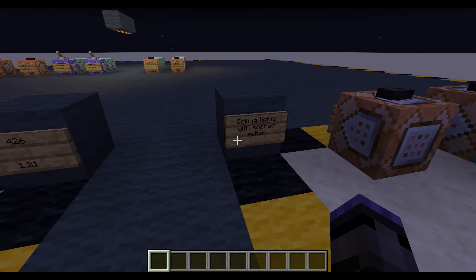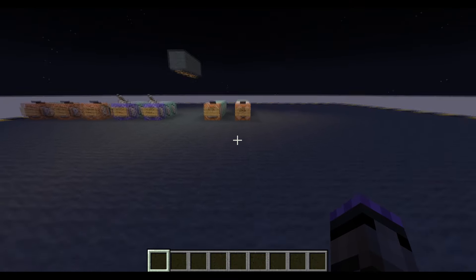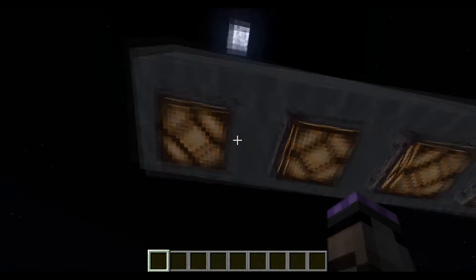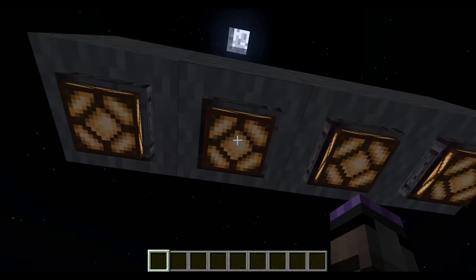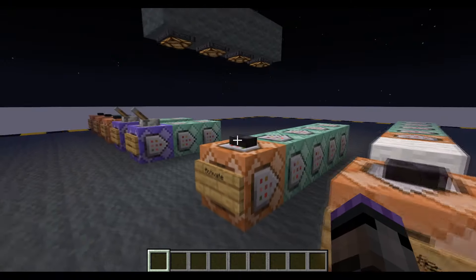Hello, welcome to episode 426. We're going to be doing ceiling lights with a shared switch. Our last version was episode 360 where we had ceiling lights and you would click on them to turn them off individually - each one click off, click off, click off. So this time we'll do it so we can turn them off in little groups.